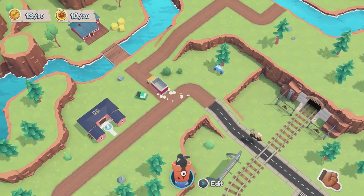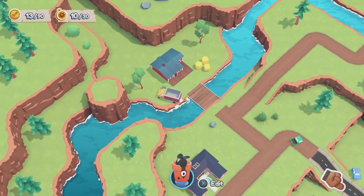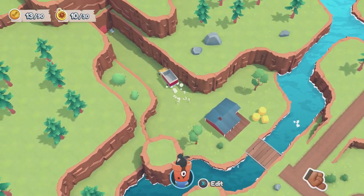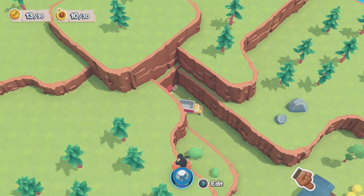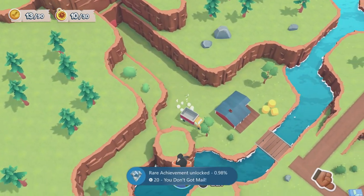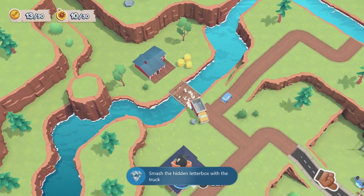Head to the top left corner of the map, crossing the train tracks and then over another wooden bridge. On the other side of this little house there's a little valley where you can drive through, and at the end of it is a mailbox. All you need to do is smash into it with the truck and the achievement is yours.